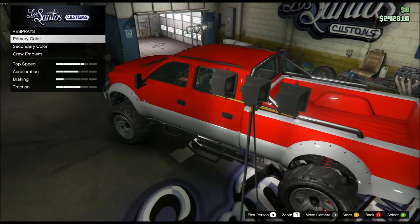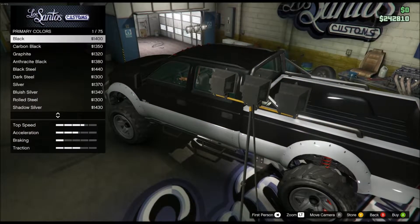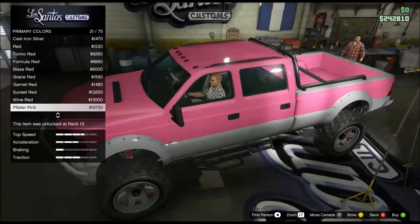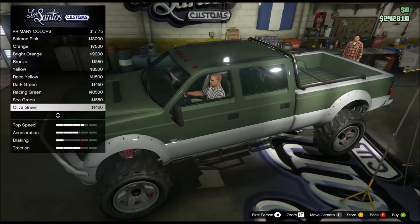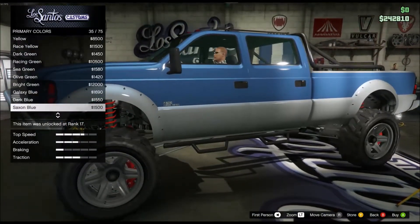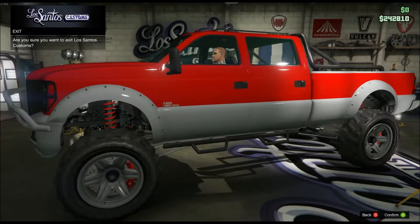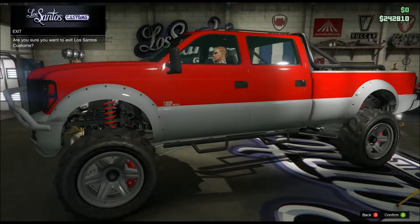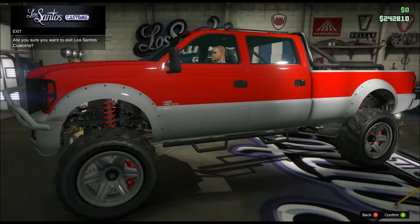The bed cap is $2,750. Checking the paint job — to get a pearlescent finish you have to go metallic first. The base metallic paint costs $1,500, and then pearlescent goes on top. I can't determine the exact pearlescent cost from the menu, but you're already saving a good amount of money just getting that blue one for free.